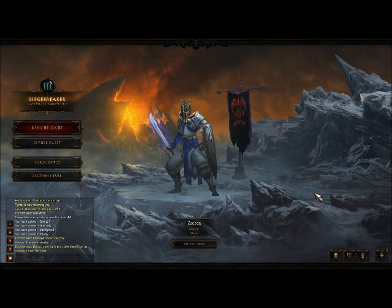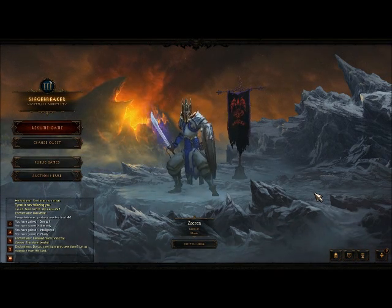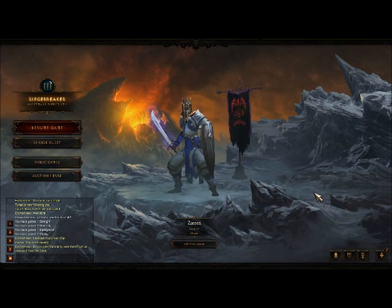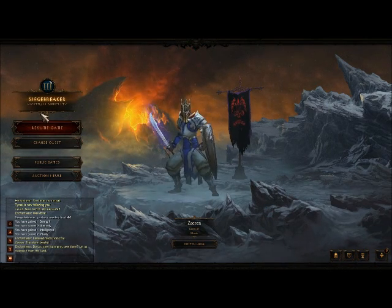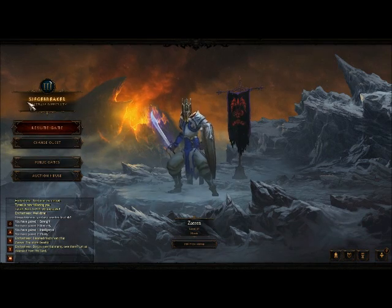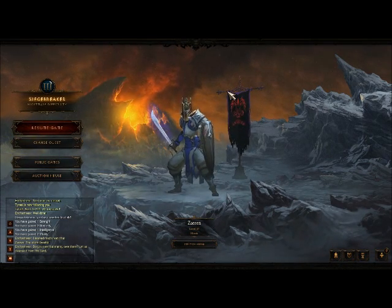The class that I consider my main to be is a monk. He's level 47 right now. I'm currently on Act 3 in Nightmare Mode — Nightmare Difficulty, Siege Breaker. I would be done with Nightmare by now, but I'm waiting for Sam to catch up to me on his Barbarian.